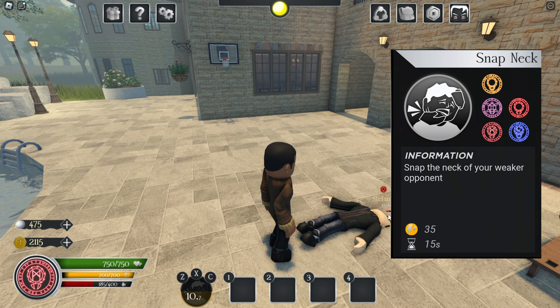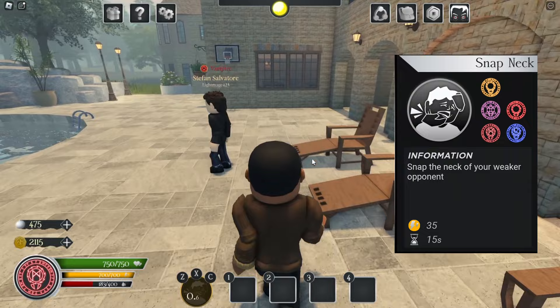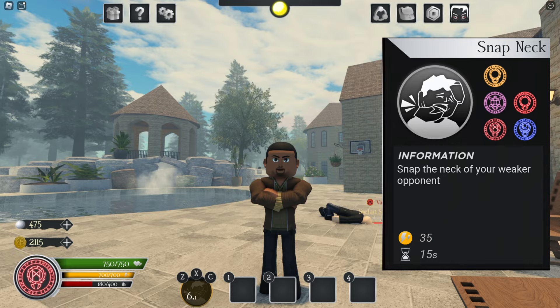Next we have neck snap from two sides. First, the front — as you see, that crunchy chiropractor sound effect. But if you're behind the victim, you can go from behind them. Just look how cool that is. I like the back animation more than the front — it looks more conspicuous. And that is it for neck snap — it will set everyone's health to zero, just like choke.